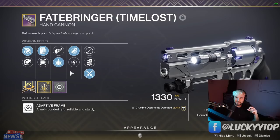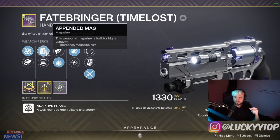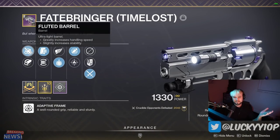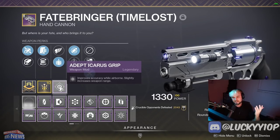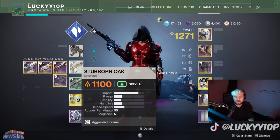Next is my Fatebringer Time-Lost, my five-out-of-five roll and the weapon I love using the most. It has eye of the storm, explosive payload, fluted barrel, hammer-forged rifling, and a pendant mag for a bigger magazine. I rock fluted barrel for stability and that handling feels great. It has a range masterwork with adept Icarus grip — this is so nice. I've used it so many times in PvP. I've only been using my Iolunara more recently since it's a new weapon, but I'll be going back to this Fatebringer pretty soon.